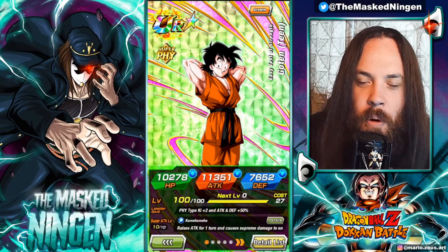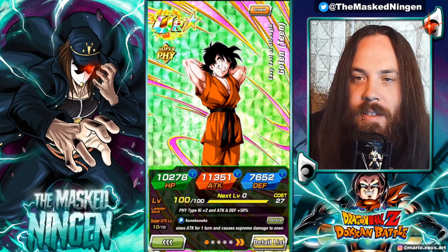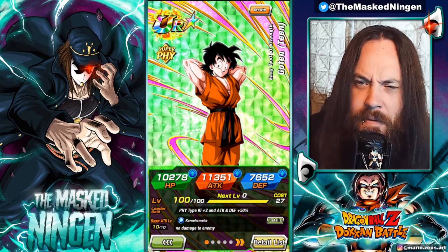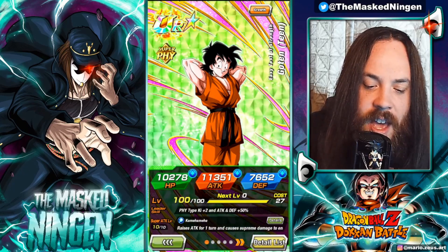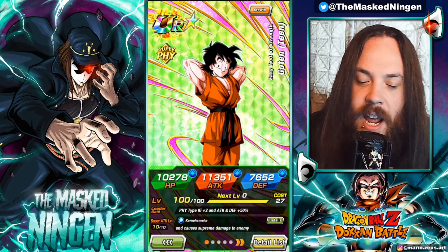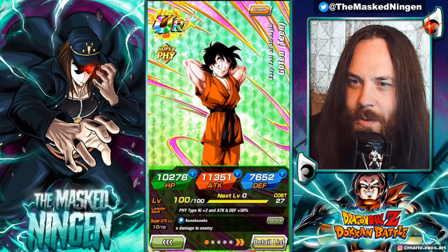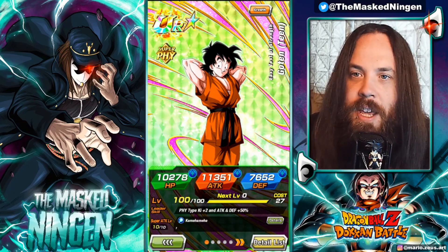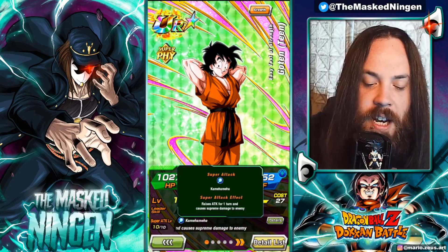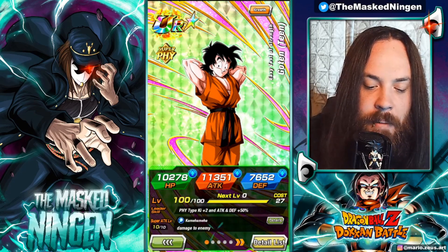His leader skill is terrible — I don't expect anyone's going to use him as a leader — but I still don't understand why they'd give a new unit such a mediocre leader skill. Physical types get attack and defense 50%, so not even HP. I know 50% is a reasonable level for a free-to-play unit, but it doesn't even give any HP, which seems very weird. His super attack is unfortunately just a basic Kamehameha animation.